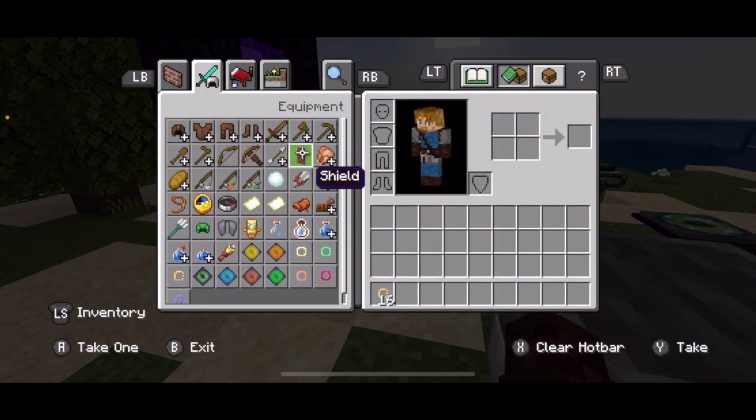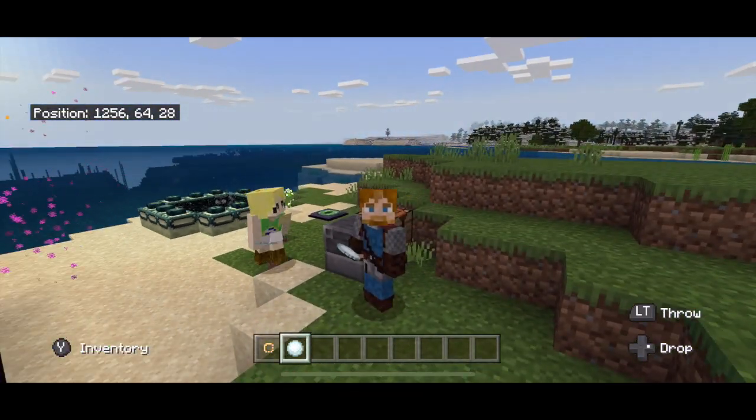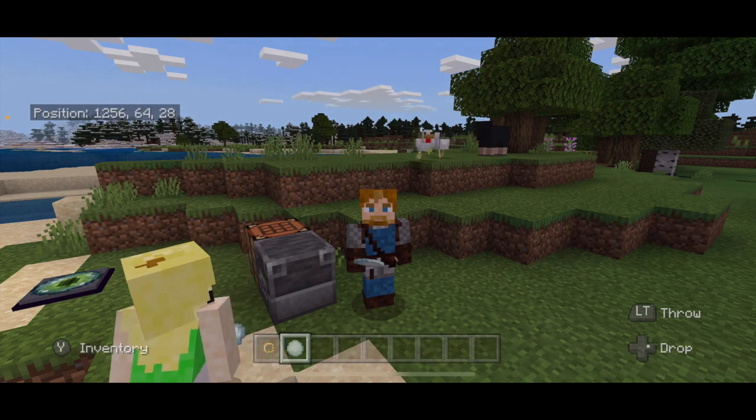If you go to profepablo.com and go to add-ons, you can find it under there — it's called TP Rings: Teleporting Rings.